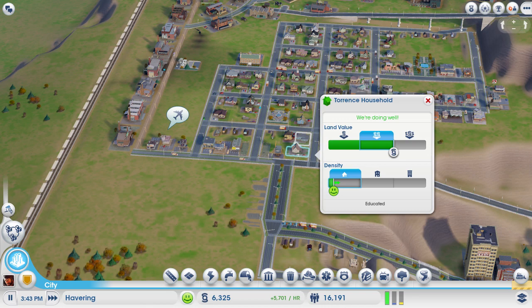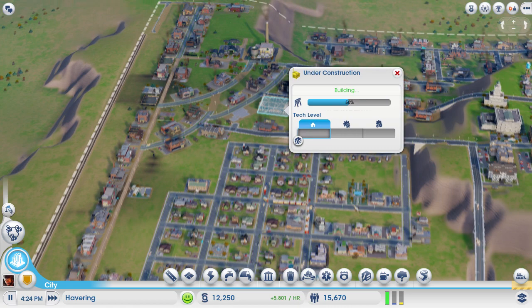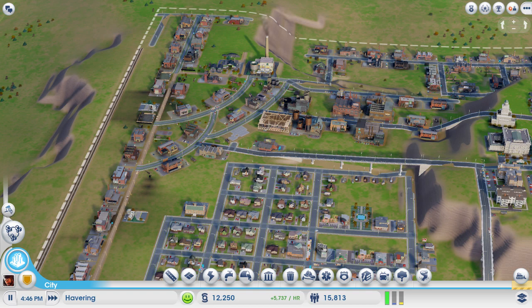They're fairly happy, which is good, considering they're next to sewage - that's overflowing. Oops. That's building, which is good. Crude oil powering the city, full of power - power to the people.